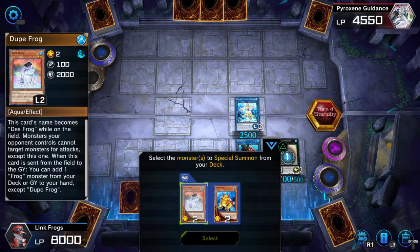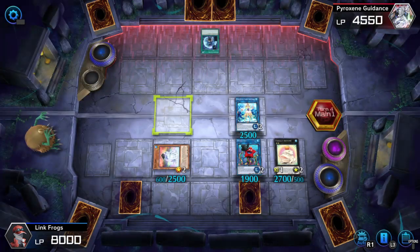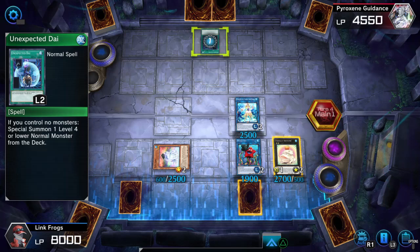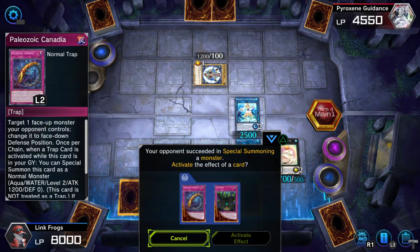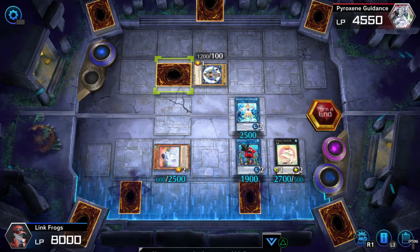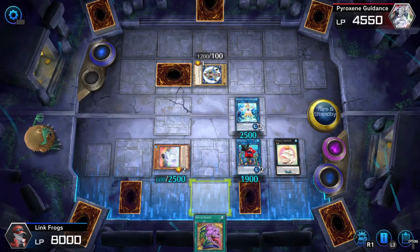Now I can special summon my Dupe Frog. Mist Body Boy also gives my little frog monsters 500 defense as well, so now Dupe Frog has 2500 defense. I don't really care about Unexpected Dai — that's fine. Opponent is setting a monster; that's fine. Power of Desires — I'll activate the Toadally Awesome.